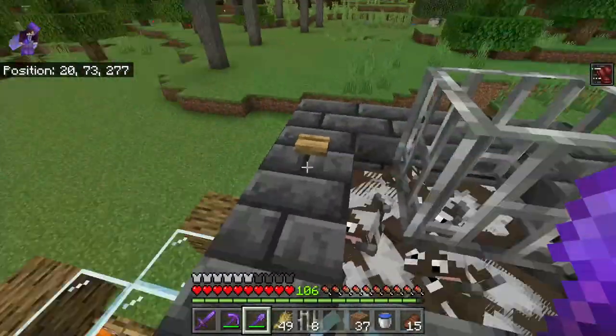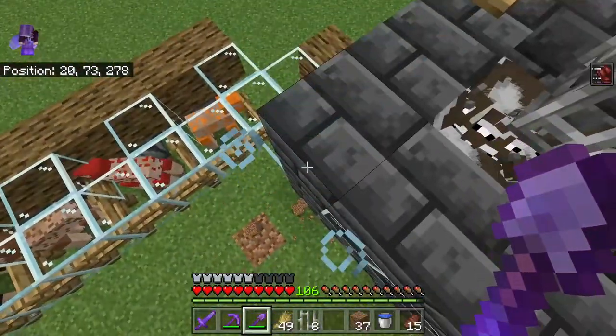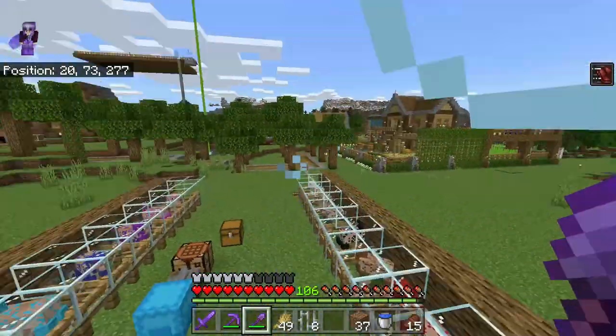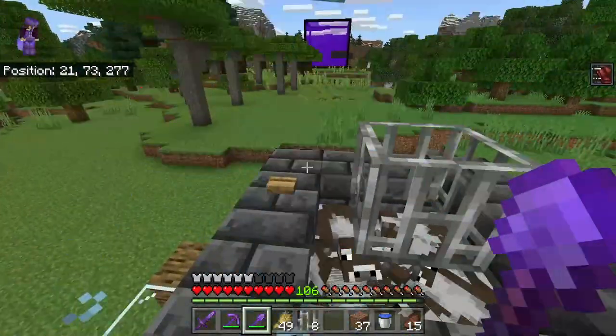That actually completes construction. We'll need something to get up here — I've got just a little temporary staircase of dirt. For the time being I'll probably just put a ladder along the side, but I'm eventually going to build a structure around this whole thing and I'll have a different way to get up here when I do that.